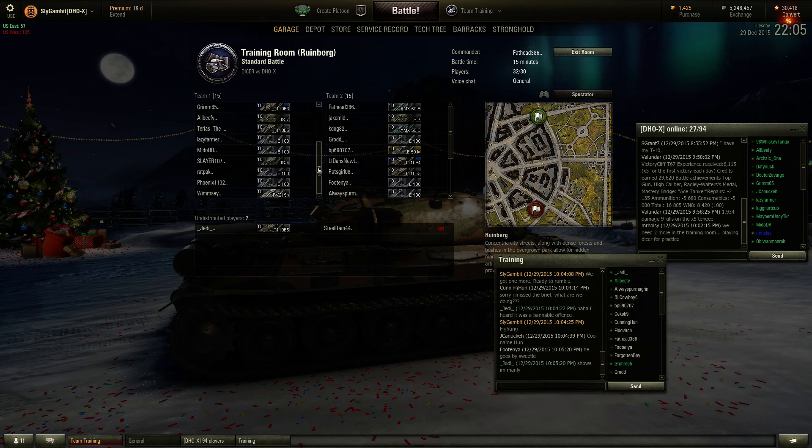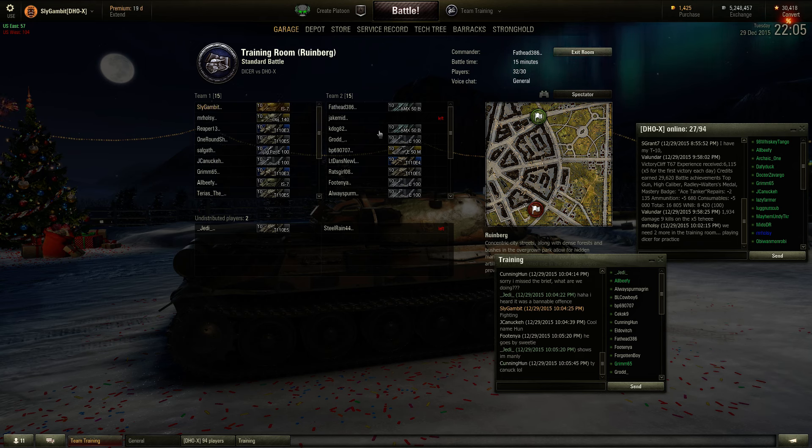Whatever IS-7s we have. Am I the only one with an IS-7? No, we've got a couple. Probably bring the IS-4 or the 215B. The E-100s are going to press up against the two... We have two E-3s. And they might be bringing Arty, so we'll bring our Object 140.